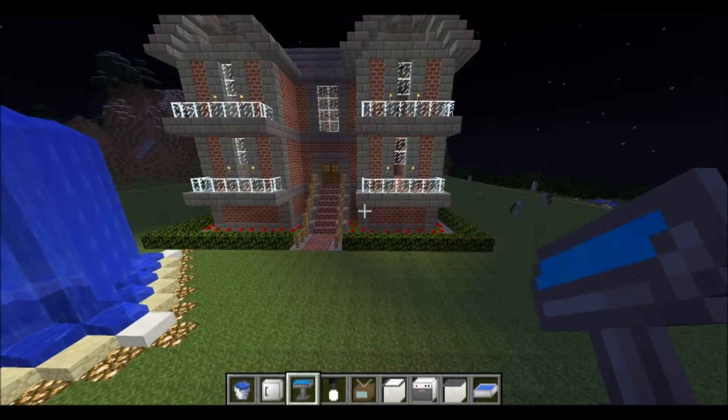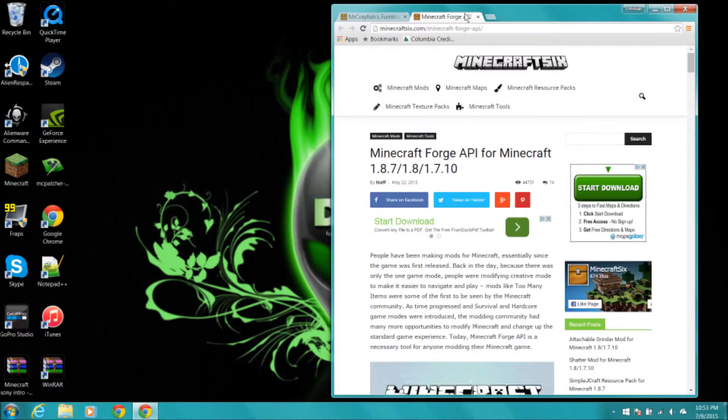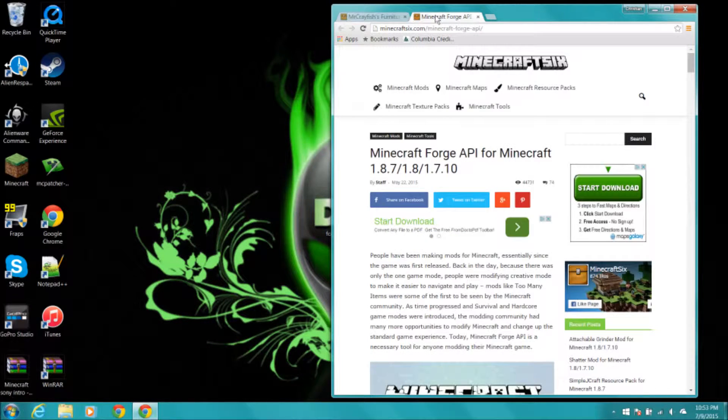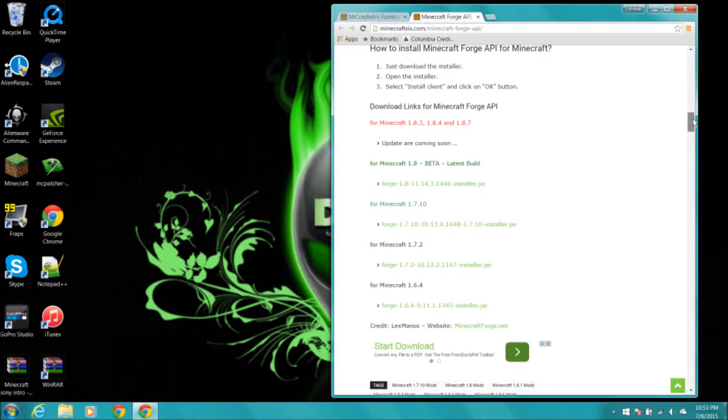Now I need to clear out my Minecraft jar. After that I'll be back and I will show you how to install this mod. For this mod we won't be needing Forge today — we'll just do it manually without Forge. I will give you the links to these pages in the description. So first, for the Minecraft Forge API, if you scroll down we'll be doing the one for Minecraft 1.8 Beta. So if you click that it'll automatically download the mod.